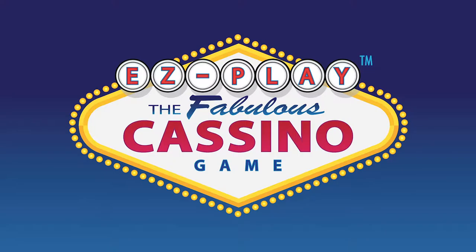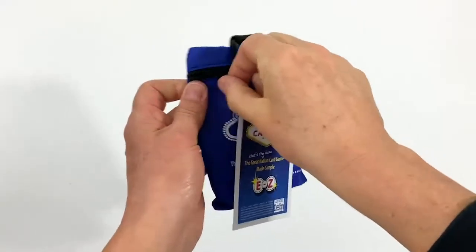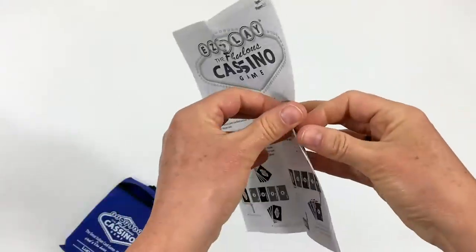This is Easy Play Casino, the great Italian card game made simple. In the convenient-to-carry zippered pouch, you'll find 56 specially designed cards and instructions.